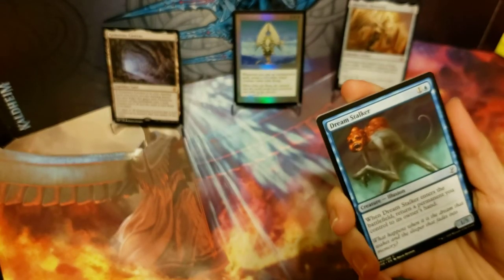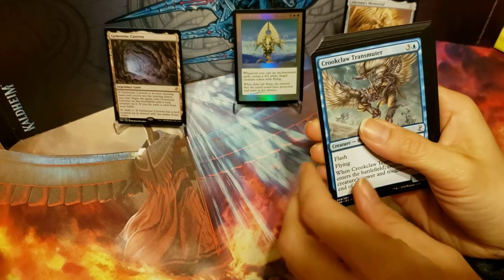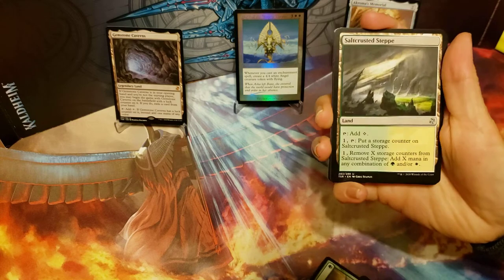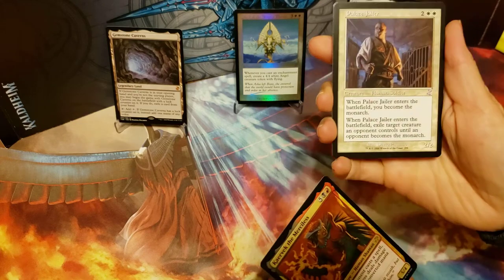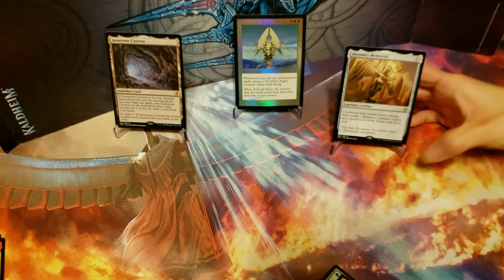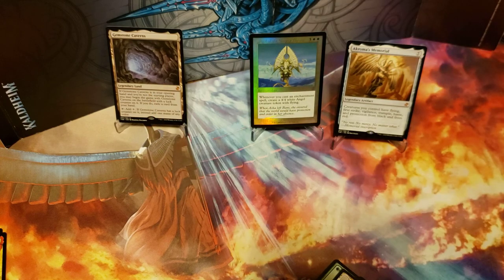All right, last pack — here we go! Cloud Skate, Might, Old Krosa, Salt Crusted Step, and we got Kaervek the Merciless, and a Palace Jailer as the time-shifted card. And that is it. I'm pretty happy with that box — we got a decent amount of mythics, we did get a foil time-shifted early on but didn't get a second one. That's a pretty one.